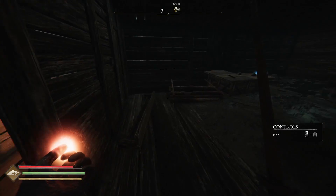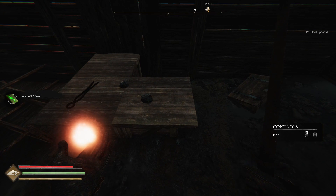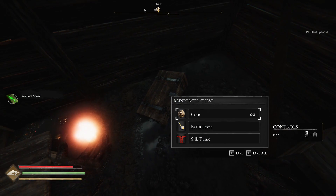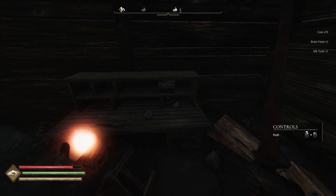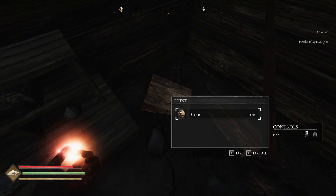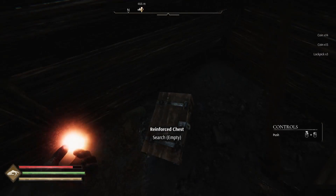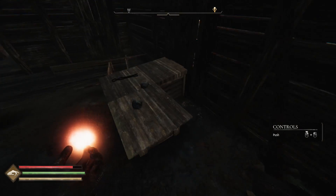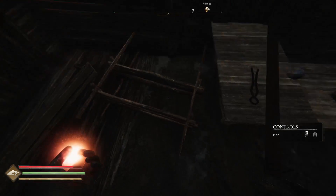Oh okay — pestilent spear, tongs, nice, reinforced chest, blacksmith's knife. What is that — coin, powder of sympathy, coins, and lockpicks. Yes! That's completely out of lockpicks. Nothing back here. Oh yeah, that was totally worth it, hell yeah.